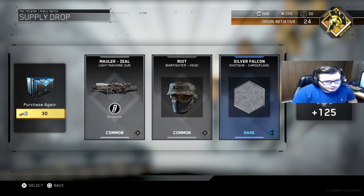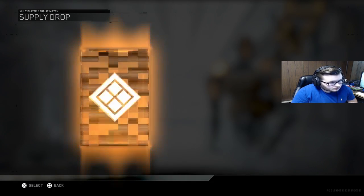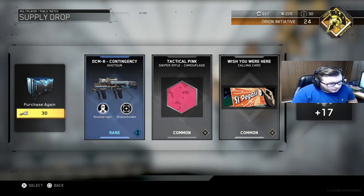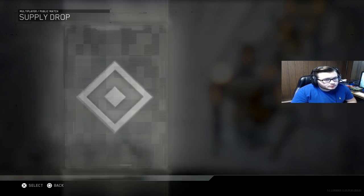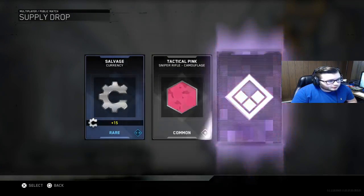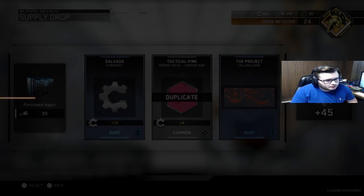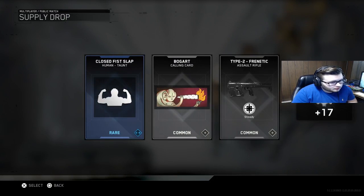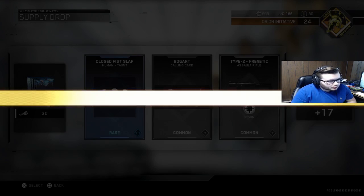First drop: a Mauler, a head, Silver Falcon shotgun camo. Next we got a Contingency shotgun, Tactical Pink camo for snipers, and a Wish You Were Here calling card. Then more salvage, Tactical Pink, and the Project calling card. Oh, we got a taunt — taunt type 2 — the common Type 2 variant. We're in the Bogart calling card.